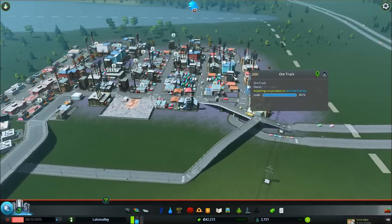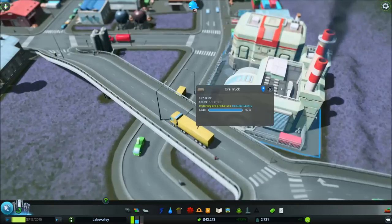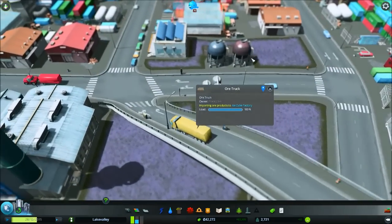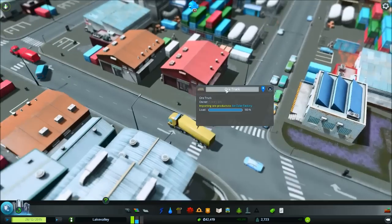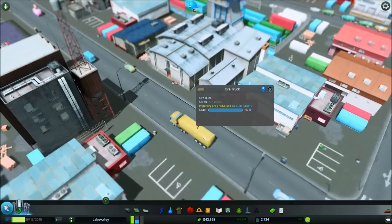Here we have the outside of our city and we have an ore truck bound for one of our factories. So let's give it a follow and see what happens. We come on in over here, and it goes right in here. We hang a nice little right.